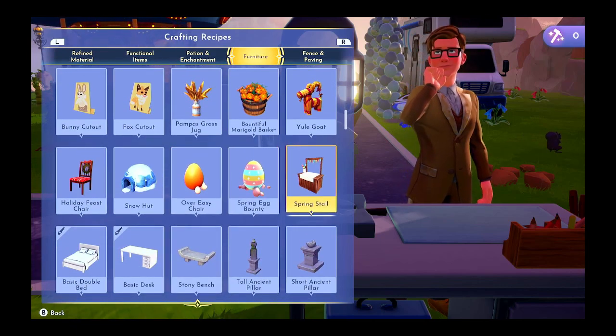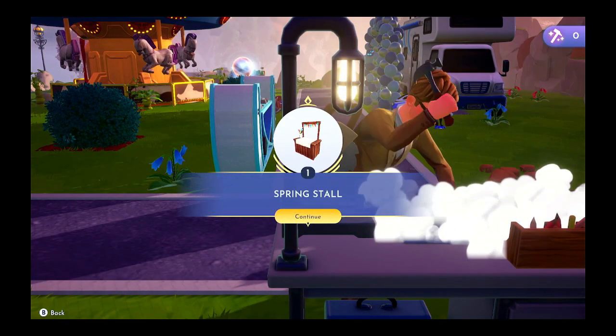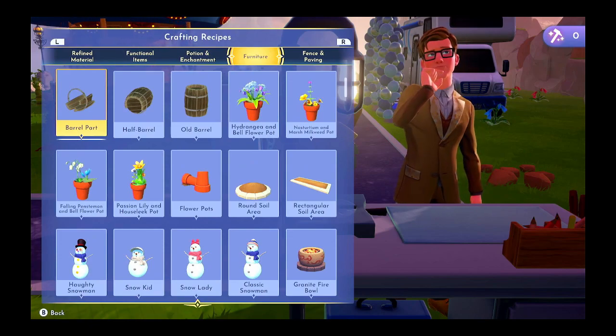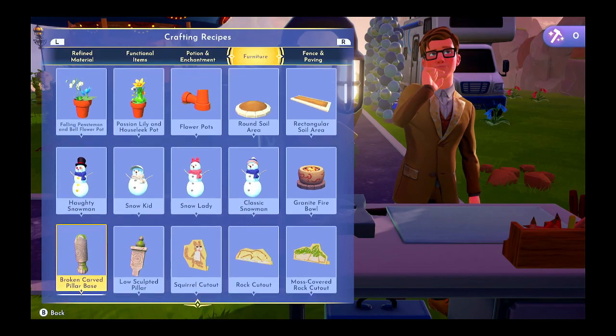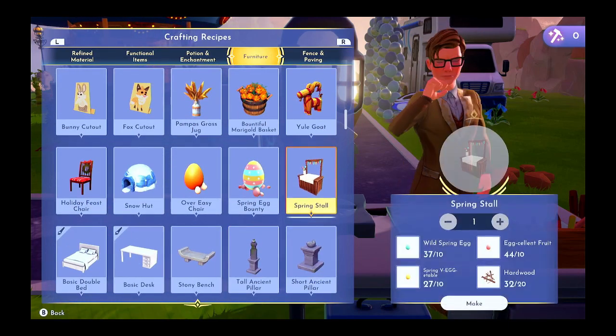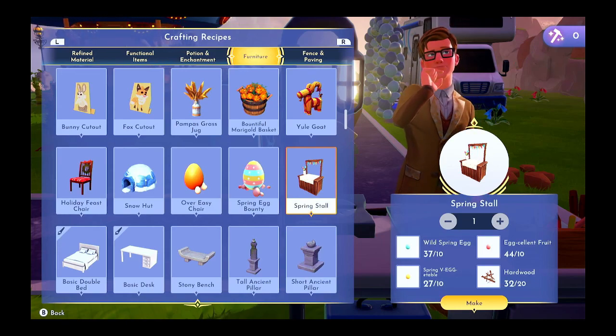We have the spring stall. It's 10 wild spring eggs, 10 excellent fruit, 10 spring vegetables, and 20 hardwood. I'm surprised I had hardwood. There are a couple other things we can make here — 'don't put them all in one basket' and the sunny side up arch. Let's go find those and see what we need.